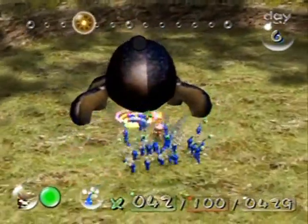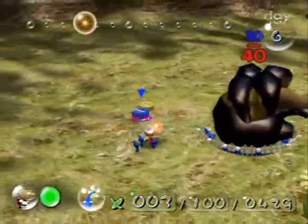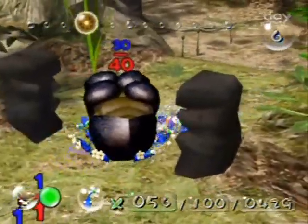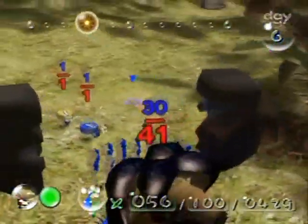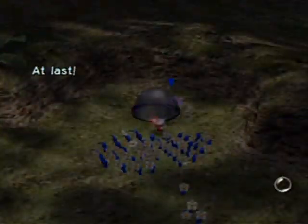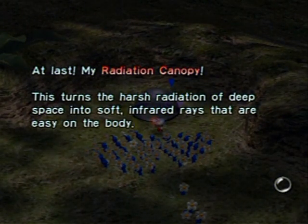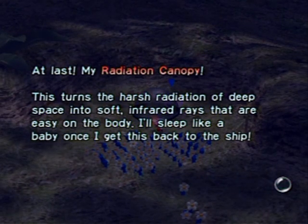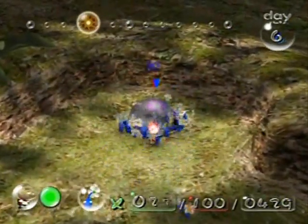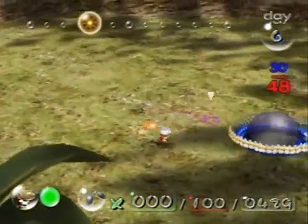This enemy is definitely worth taking back to base because, like the Pearly Clamclamp's pearls, it gives you a whopping 50 Pikmin for taking it back. The main thing I'm here for is the ship part — the Radiation Canopy. 'At last, my radiation canopy. This turns the harsh radiation of deep space into soft infrared rays that are easy on the body. I'll sleep like a baby!' Put a couple more on there to max it out at 50.